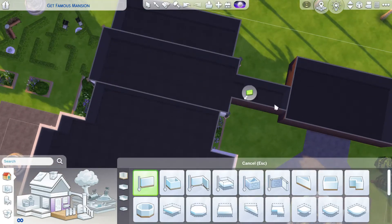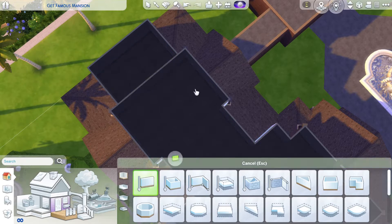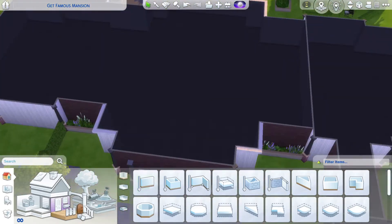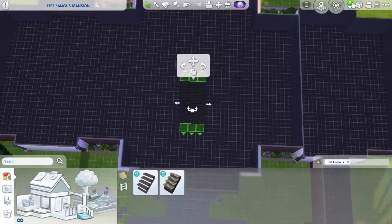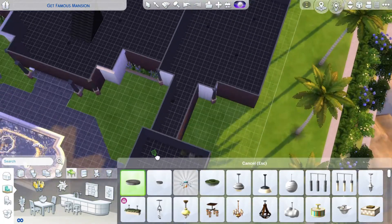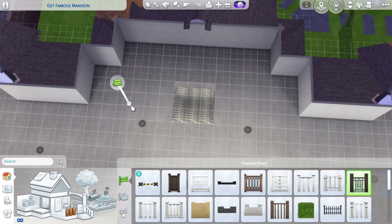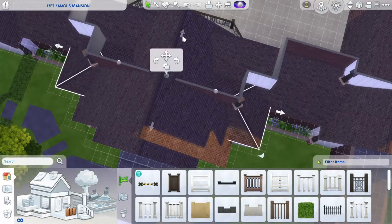I replicated the fountain and put it down again in the backyard. Now I'm just deleting the inside walls that I put down when I created the space, just so I'd be able to do the layout without them interfering. I started with the stairs and then thought I need to put down some lights because otherwise I won't be able to see anything.